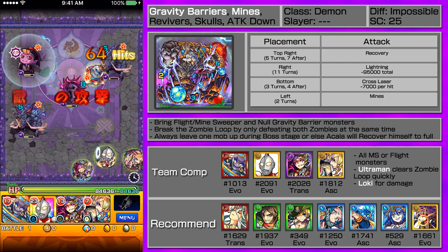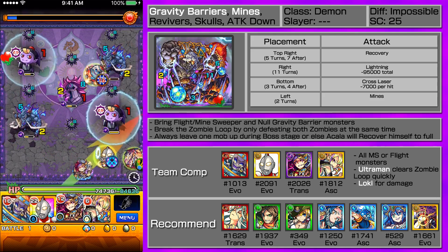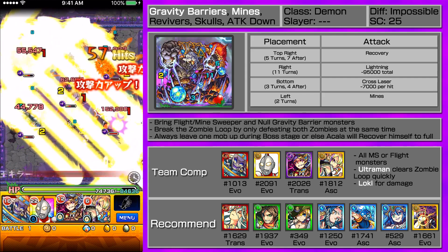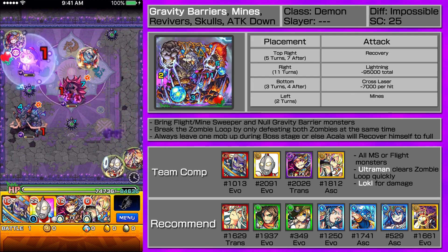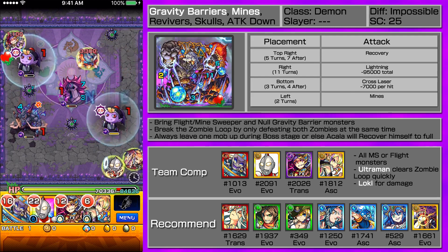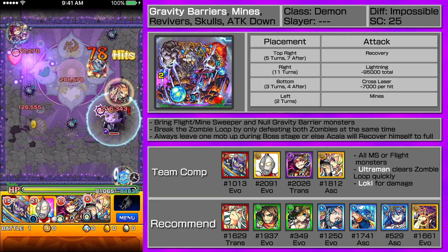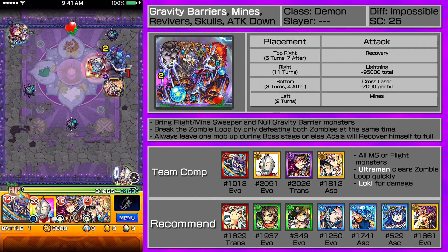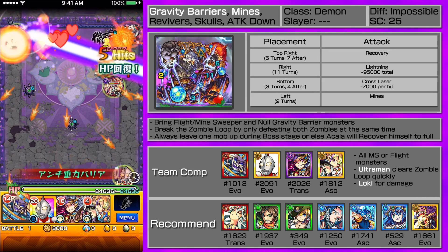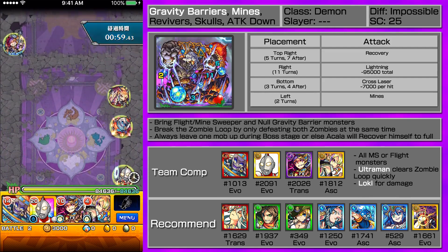I'm just whittling down the enemies while clearing off the zombie — it's not that bad actually. There are mines, but with Ultraman's sub bump of blast I can proc Loki's bump combo, and Loki has a blast bump as well. So Ultraman can proc his own bump combo too — those two work really well together. There goes that first loop. The first loop is relatively easy anyways.